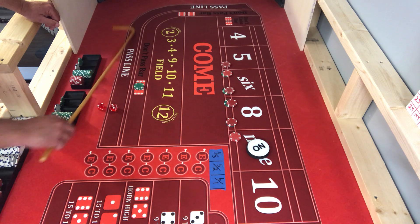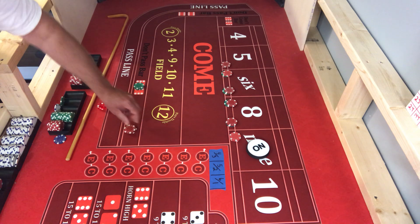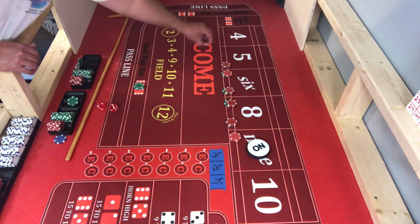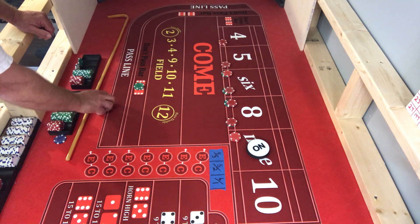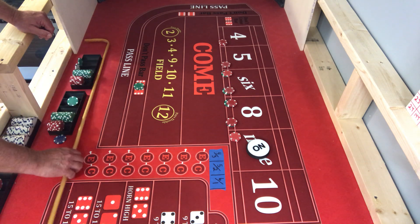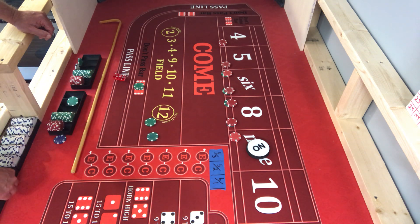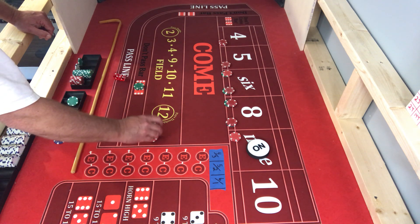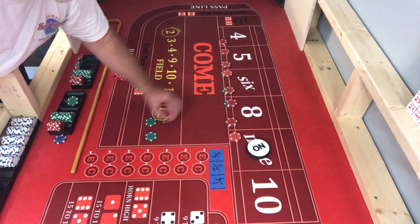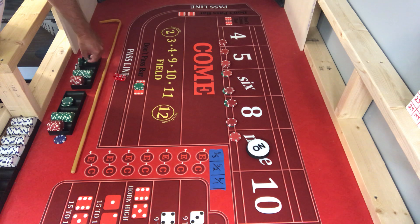There's a five — that would be this one getting paid 14, let's do 15 for one. He's going to move over here to the four. There is a six, it's going to pay 35. This one's going to press a five over here, this one's going to press its five up again. Each of them get a green chip.